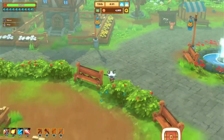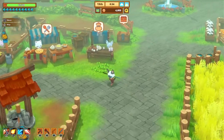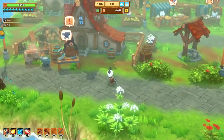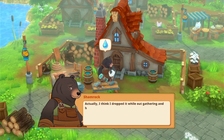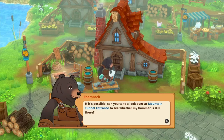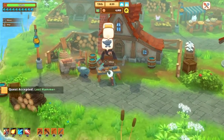Welcome back, got another Kataria Fables video for you. We're going to be doing the Lost Hammer quest, which is important because it's going to spawn the Tunnel Mountain quest and open up a path to the north. Let's talk to Shamrock here in Paw Village — he forgot where he put his hammer and thinks he dropped it at the mountain tunnel entrance. We're going to accept this quest.